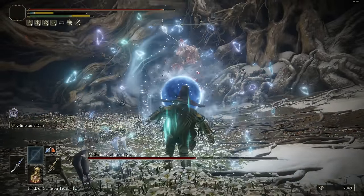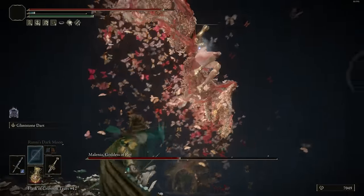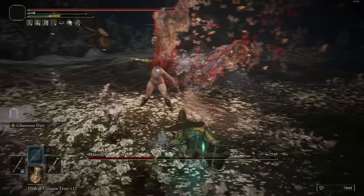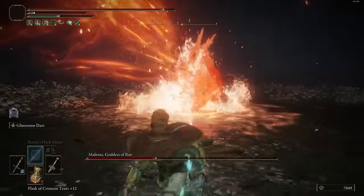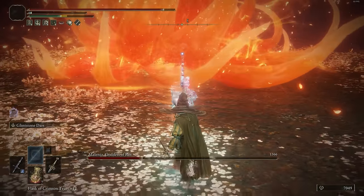I'm also going to have a dagger infused with Golden Vow, because every single time you don't have a faith-based build, I recommend going with a Golden Vow-infused dagger — it doesn't have any requirements, it's very light, you can switch to it at any point, and then for the next 45 seconds you just get 10% more damage and defenses. For the Wondrous Flask, I'm obviously just going to go into intelligence and magic, because those are the things our weapons are going to be scaling off.